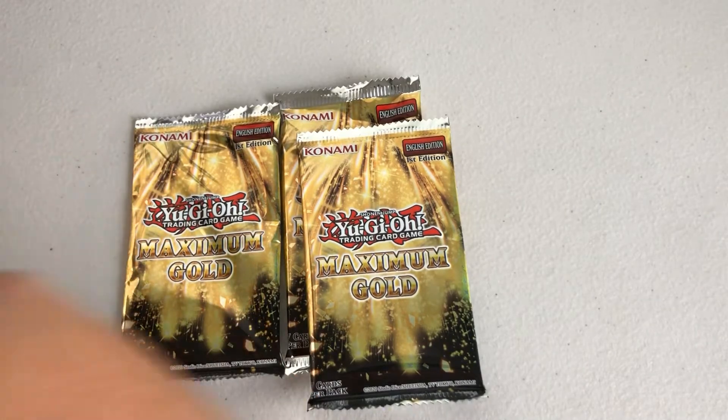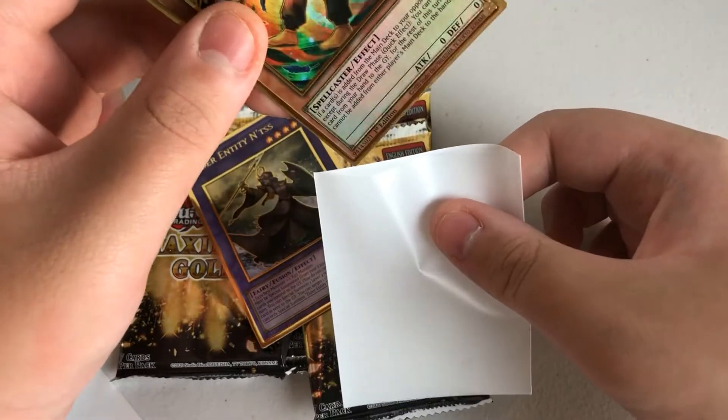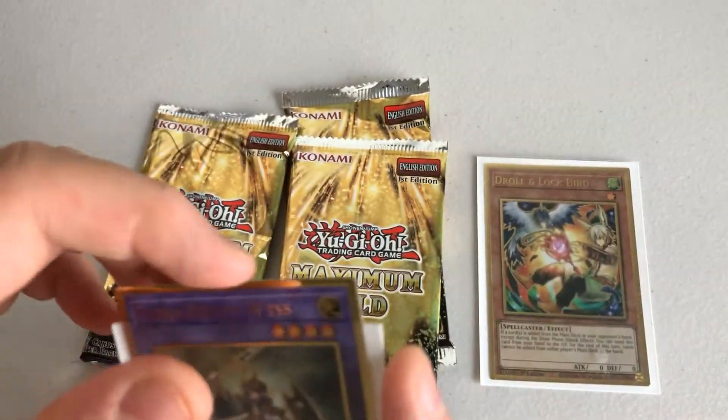They have two Premium Gold cards — I'll be putting those two in sleeves. Very cool. Drool and Lockbird, cool — level one Spellcaster, Wind, Zero Attack, Zero Defense. Cool.